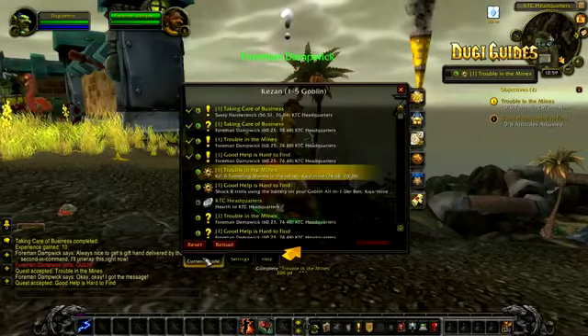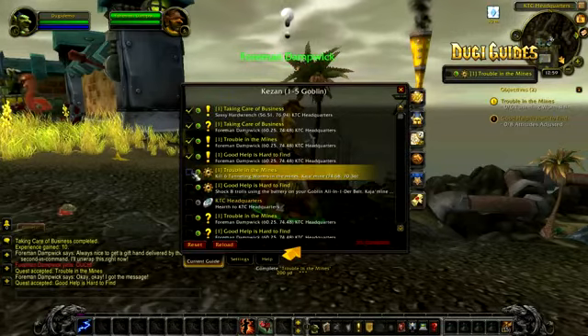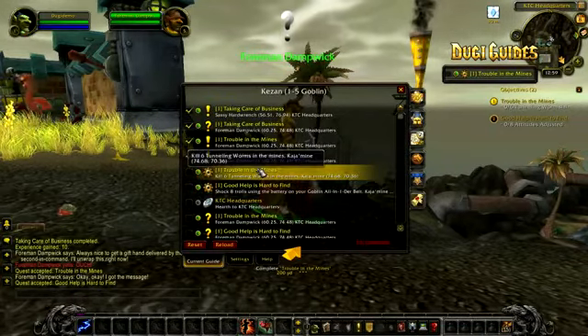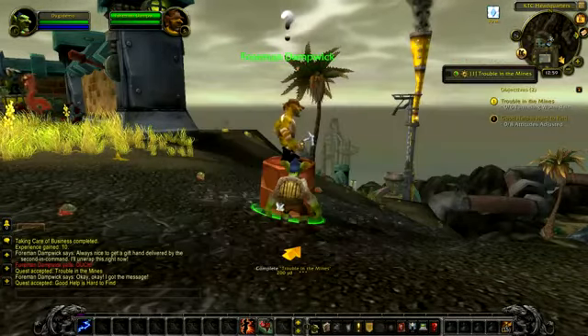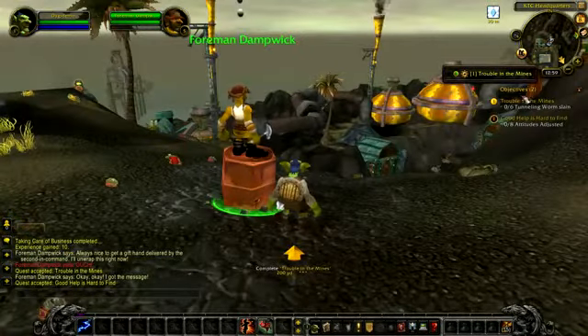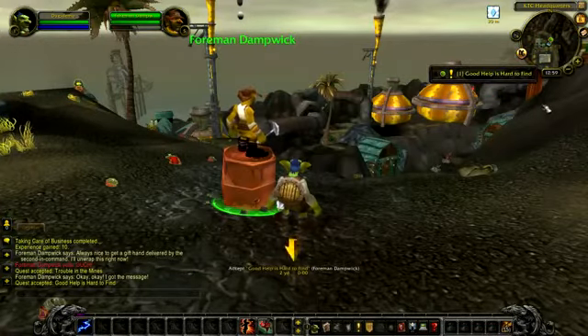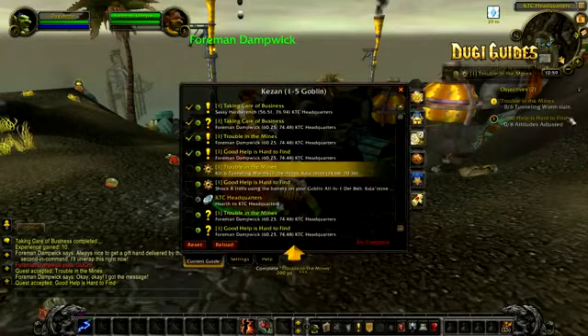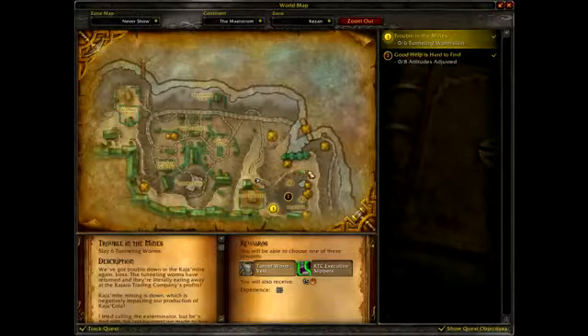Now that we have done a few steps in the guide, if we check the current guide you'll notice that some of the steps have already been ticked. You can see that the next two steps are complete steps with a cog icon. Doogie Guides' auto quest watch feature will take over the quest watch for you to display only the important quests you should complete right now. When the guide reaches a quest complete step it will automatically display those quests in your objective tracker, making it easier to track your quests — even if you have dozens in your quest log.